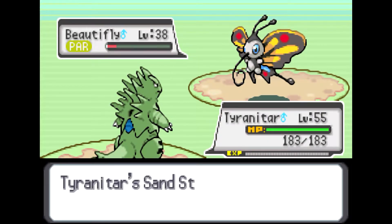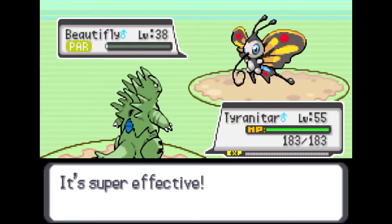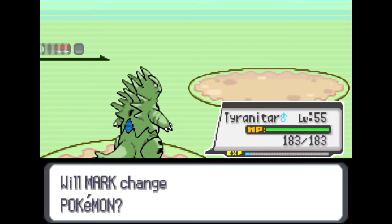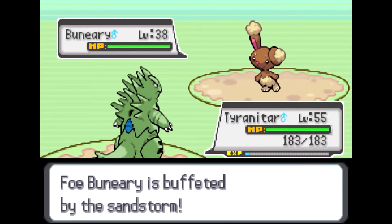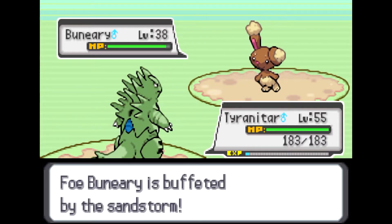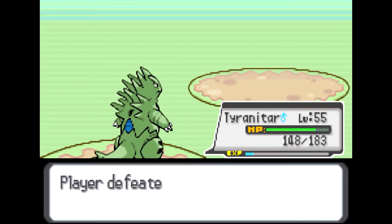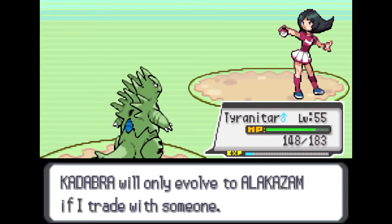Using Whirlwind sends out my Tyranitar. You're gonna face this bad boy — it can send sandstorms, which I love about this Pokemon. I'm going to use Rock Slide — super effective! I am going to teach my Tyranitar Flamethrower at some point, because it's a beast with that move, and it could help in the ice tournament too, having two Pokemon with Fire type moves in case one falls. Tyranitar, don't let me down! Kadabra will only evolve into Alakazam if I trade with someone.